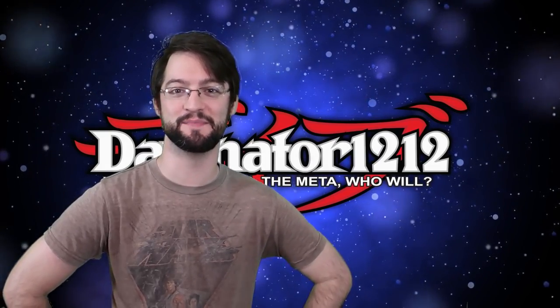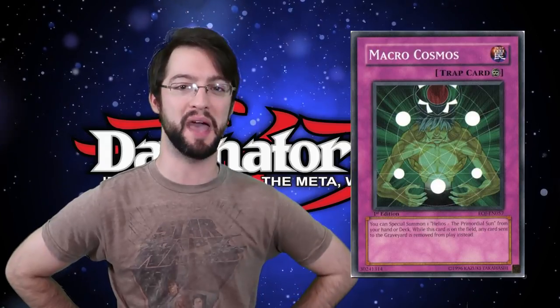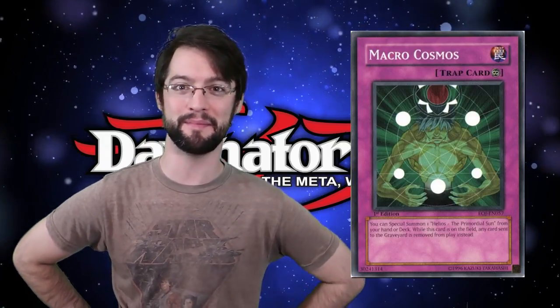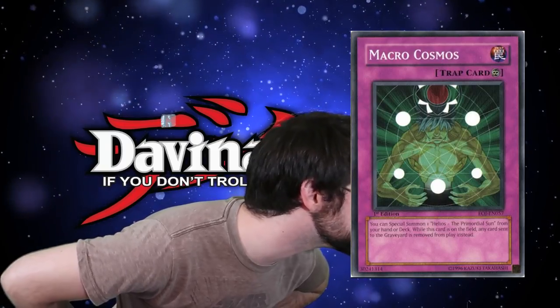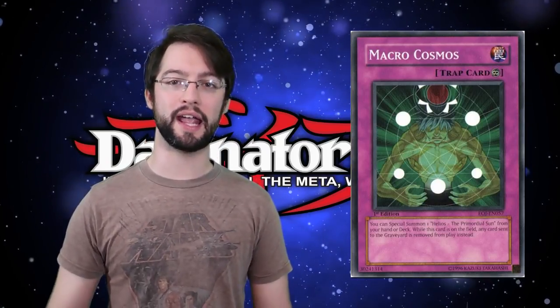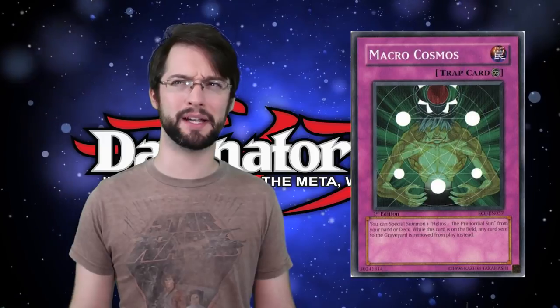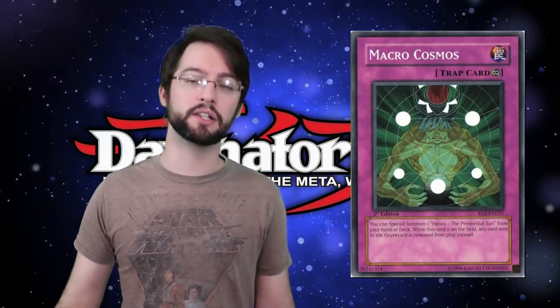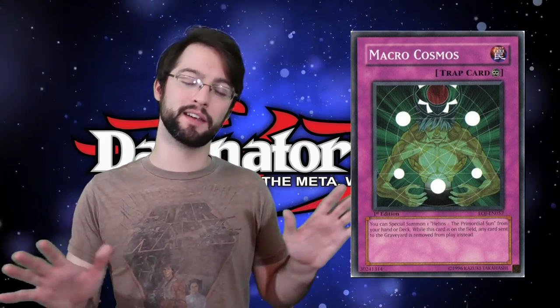And the number one card is Macro Cosmos! Macro Cosmos is a continuous trap card that reads: any card that is sent to the graveyard is banished instead. It also lets you special summon Helios the Primordial Sun from your deck — though that part nobody remembers. The reason this is number one over Dimensional Fissure, even though Dimensional Fissure is a little faster as a spell and can't be negated by Solemn Warning, is the fact that Macro Cosmos banishes everything including spells and traps. That makes it more of a floodgate with a bigger punch. Being a trap, you flip it on your opponent's turn anyway. Overall it's just better than Dimensional Fissure — though it's really splitting hairs.